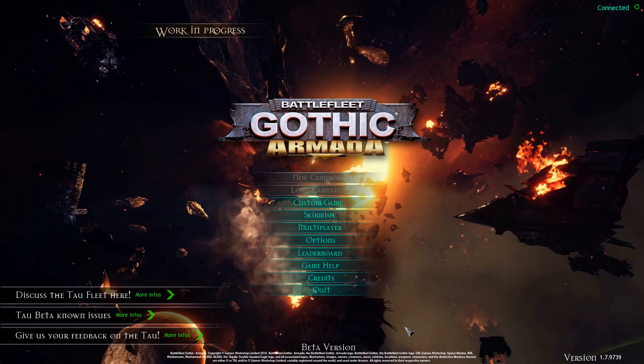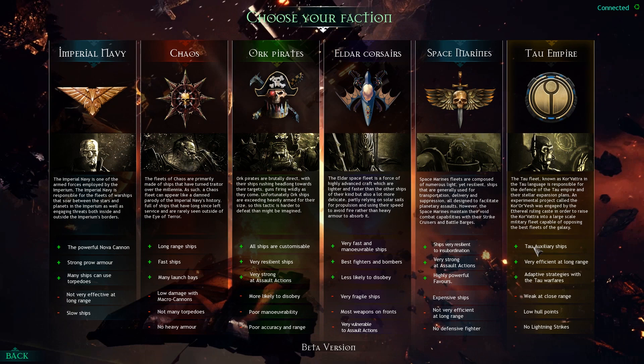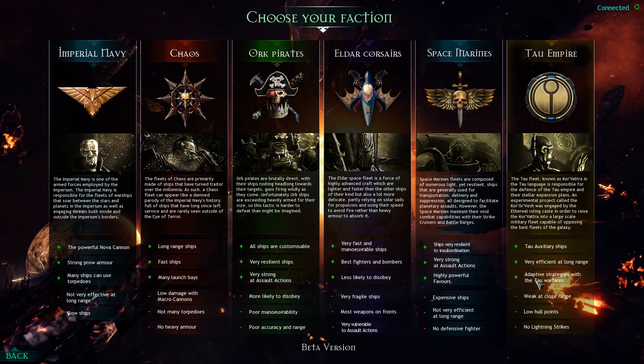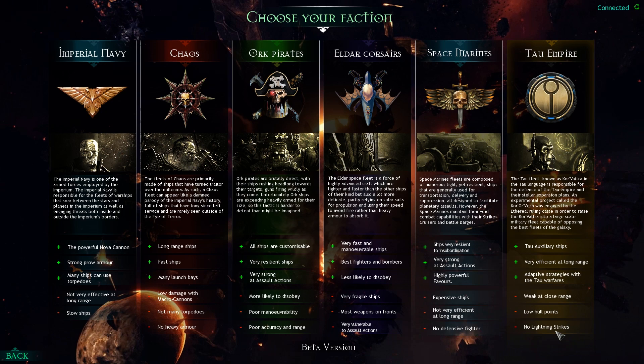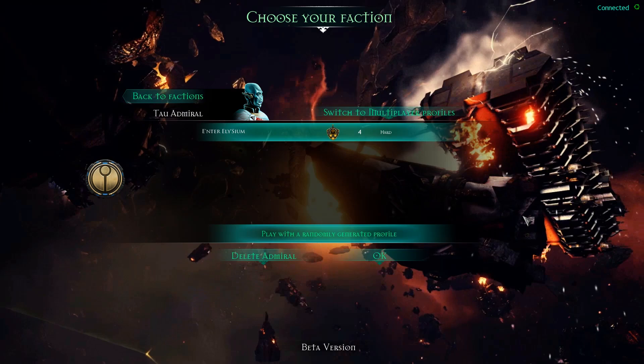Now, it is not finished — the Tau are still very much in development, but they're at a stage where you can start playing them, so we're gonna give them a bit of a spin. Tau auxiliary ships — escorts are good, very efficient at long range. They get to pick between two doctrines when you start for slight buffs. Weak close range, low hull points, and no lightning strikes. The no lightning strikes is horrific versus data capture missions — it's basically a lose condition.